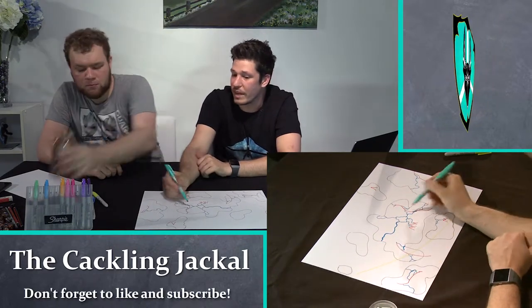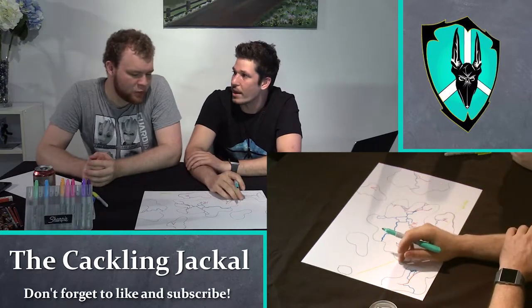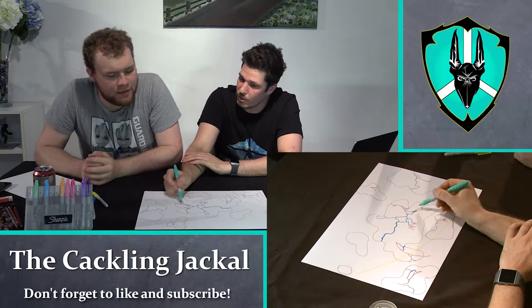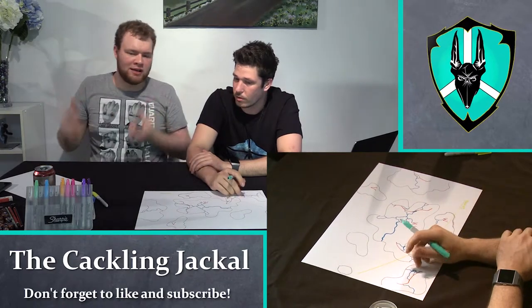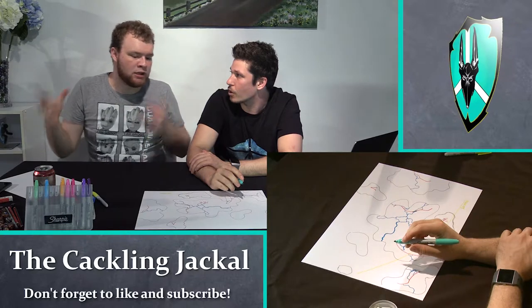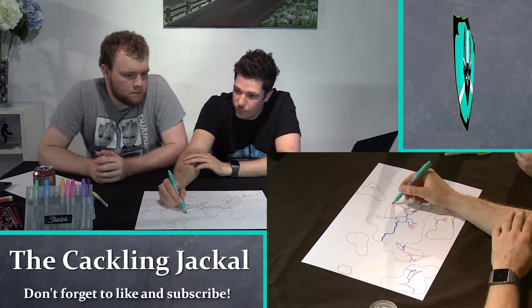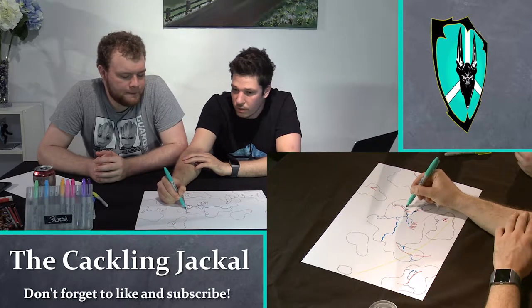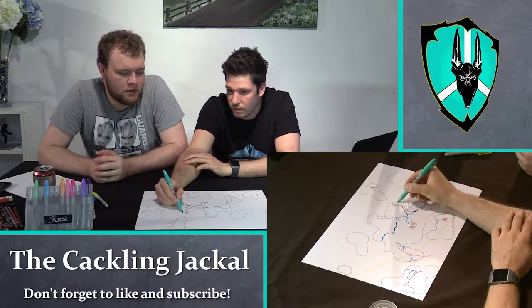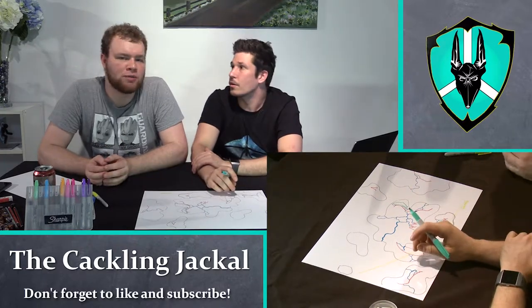Do we want to leave any plains or deserty areas through this side? Maybe a little bit. If we're doing that whole idea that the rain gets pushed up by the mountains and rains, the forests are going to be closer to the mountain. Depending on your players, all this realism talk might just go completely wasted.